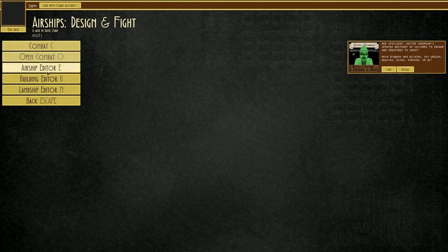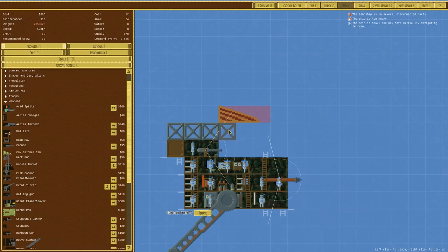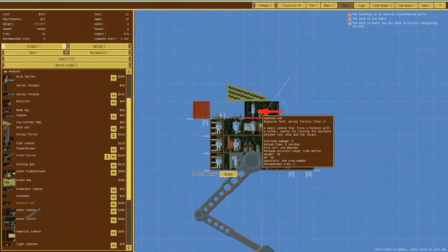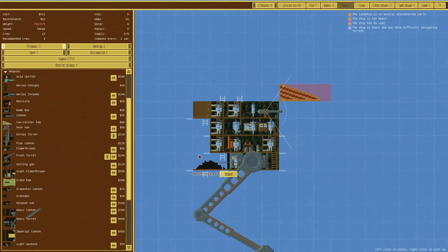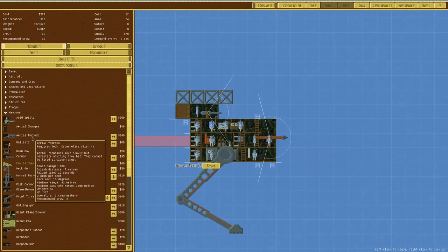Leave the fight. What improvements can we make? Back to the landship editor, open V2. That did seem to work in terms of weapons. We could put a ram on it, but that would increase the weight far too much. What about a very small ram? No. Even a cow catcher won't work. The cow catcher is so expensive - it doesn't matter what you do, it's just too expensive. That's a shame.